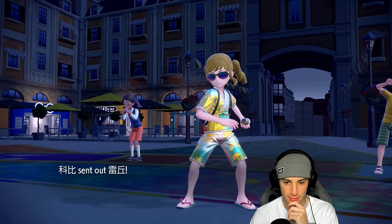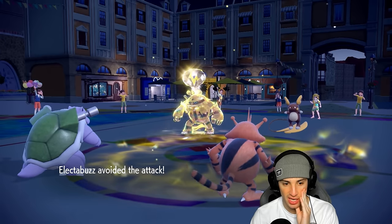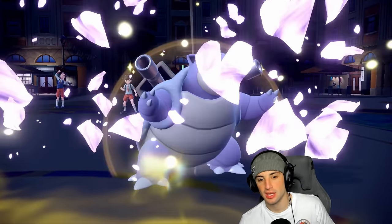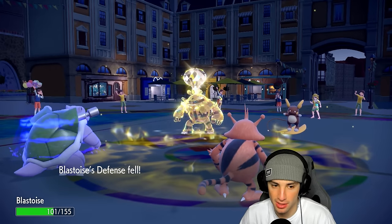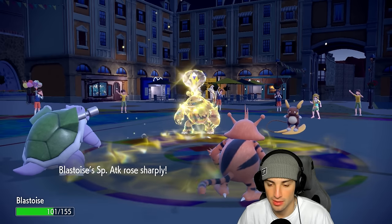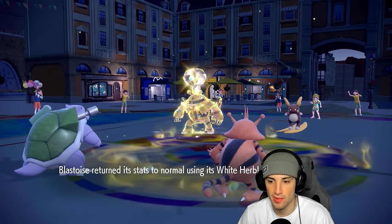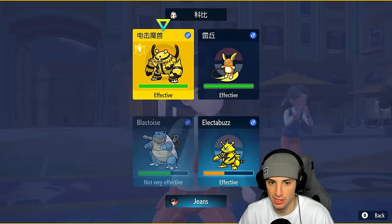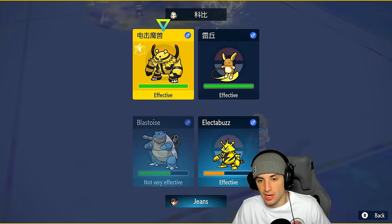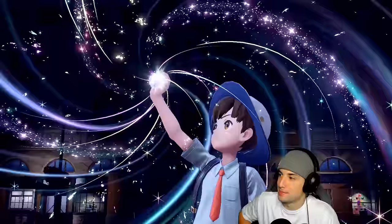It goes into Raichu. Rock Slide flies out and Electabuzz dodges it — I wish Blastoise would dodge it. We get a crit but no flinch — that's big. Shell Smash comes in and we're at plus two. Who do I take out? Raichu might be faster than us or might have a Sash. I have to Wave Crash somebody. I'll Tera Water for the damage boost, go for Follow Me again, and Wave Crash — Blastoise time.